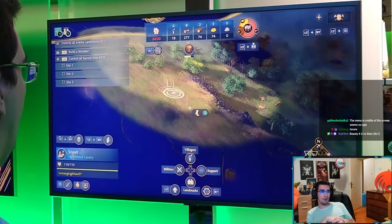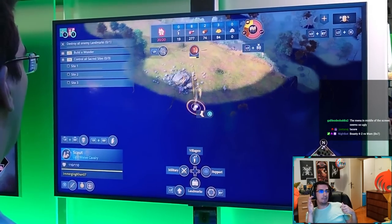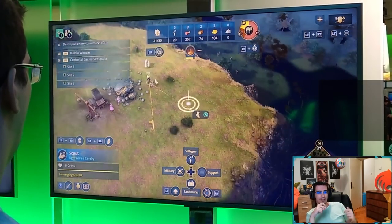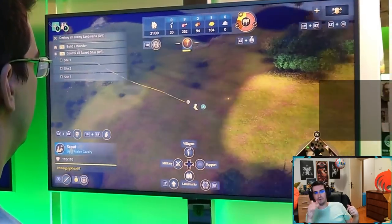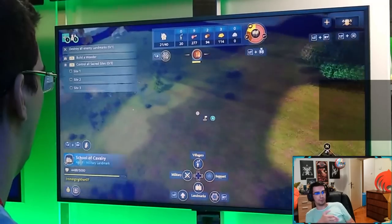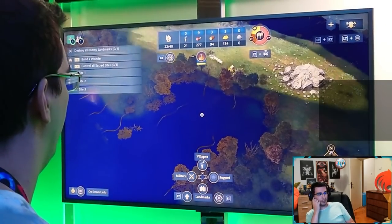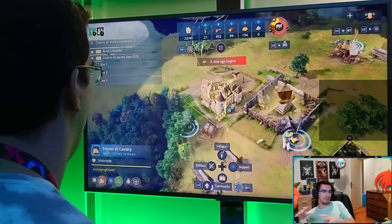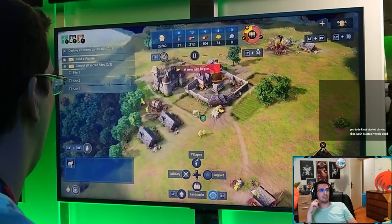There are commands for hotkeys, shift-clicking basically. You can hotkey your units, tap through landmarks — there's a hotkey for that. You can tap through military units, just like idle army or idle villagers on PC. You can also tap through military in general. A lot of that felt nice. The one thing that was rough for me is dragging around on the map — I don't know if there's a faster way to do that, but that's what I struggled with.